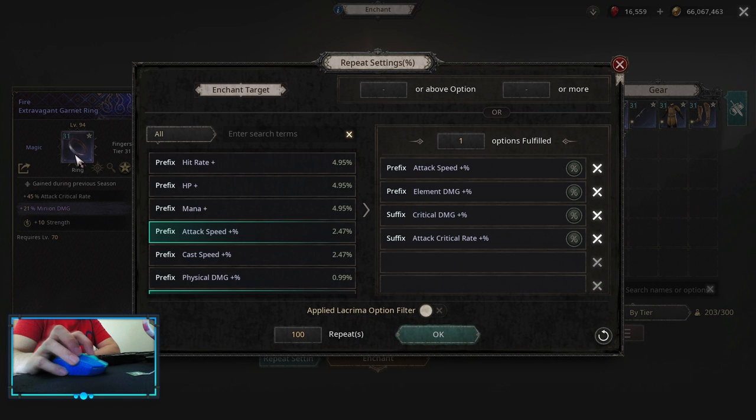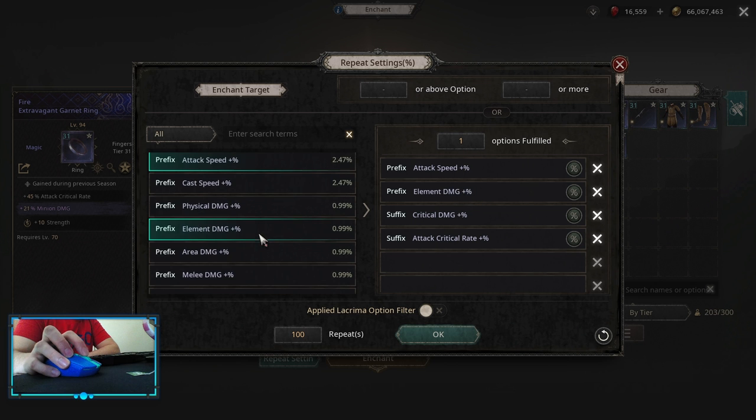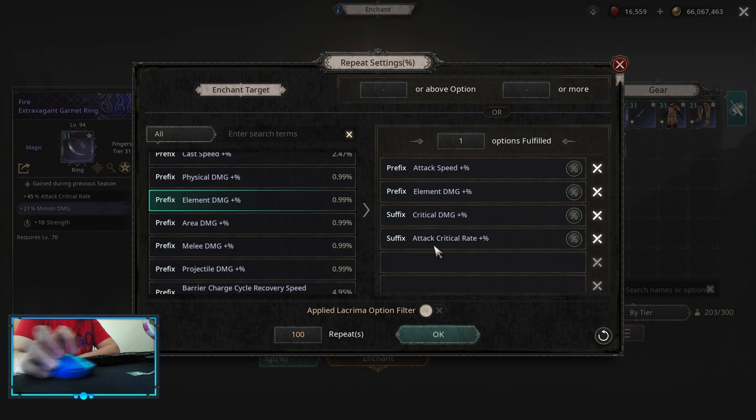For the ring, we are looking for the Attack Critical Rate implicit ring. We want to get Attack Critical Rate on it, Critical Damage, Elemental Damage, Attack Speed. Instead of going Elemental Damage Multis you can pick up Projectile Damage — it's gonna work for you also. After that, defensive rolls, whatever you need the most.